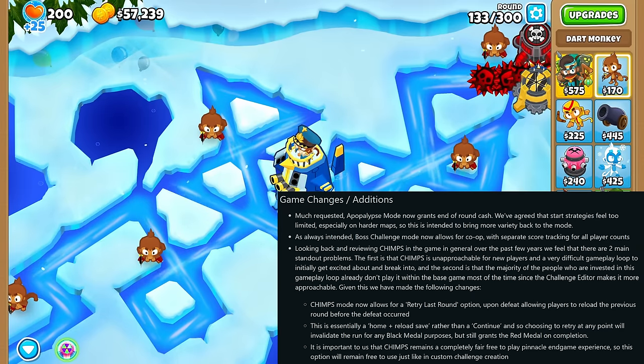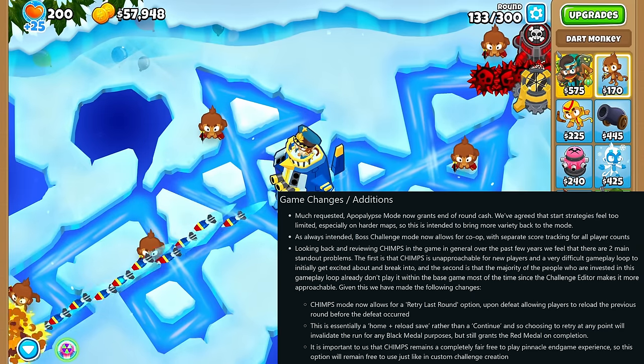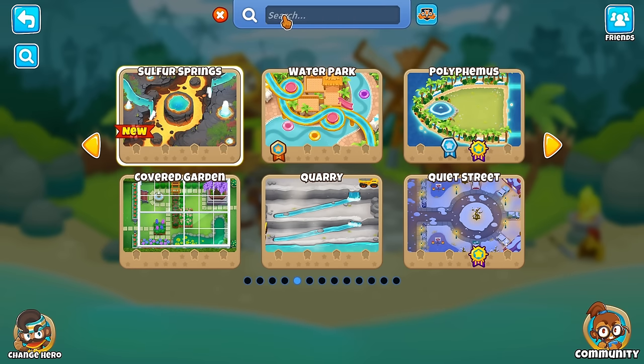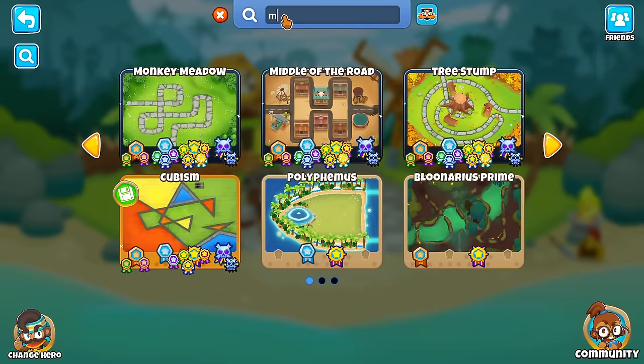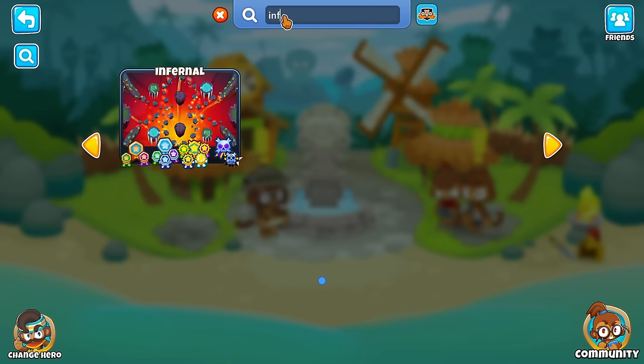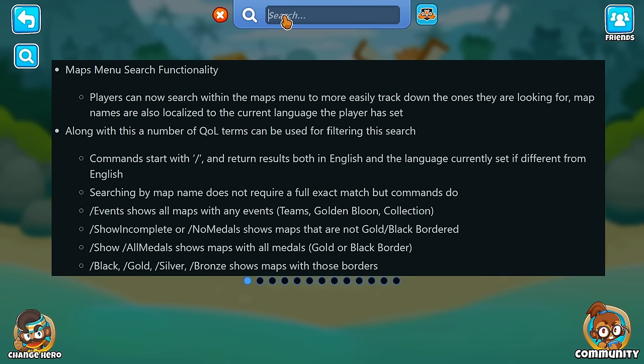But if you need to use the Retry feature, it will not count towards a black border. You can now search for maps instead of swiping around for them, as BTD6 is getting to a point where it has quite a few maps. You can also filter for events or maps you have not completed yet, and more by using these commands here.